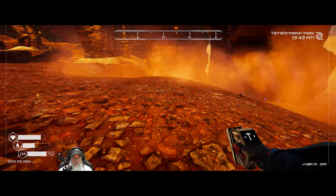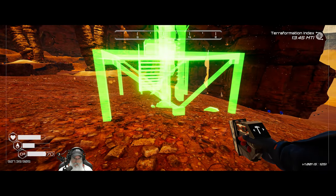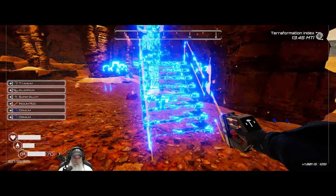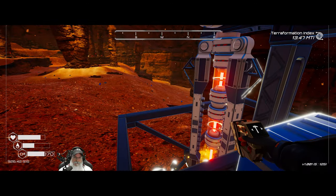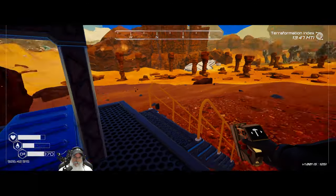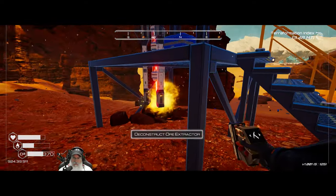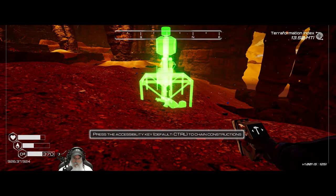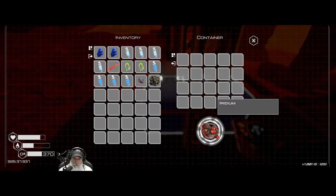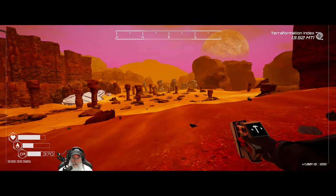Let's put this extractor right here. I forgot — this extractor can get iridium, I think we just need to go in further. Yeah it can — it'll also pick up other stuff but that's fine. So that'll start getting iridium for us. Now we're going to hop over to the aluminum biome.